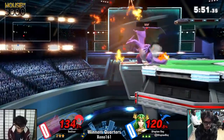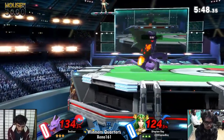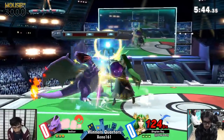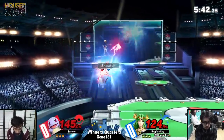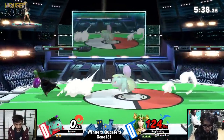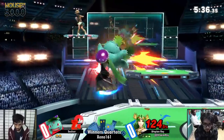That attack almost did it. He's going to be staying Zard while he's at the ledge. I don't know if he's going to be able to kill him off of this. Wow, waits for the switch — perfectly anticipated. And that means Utopian Ray gets the first stock.